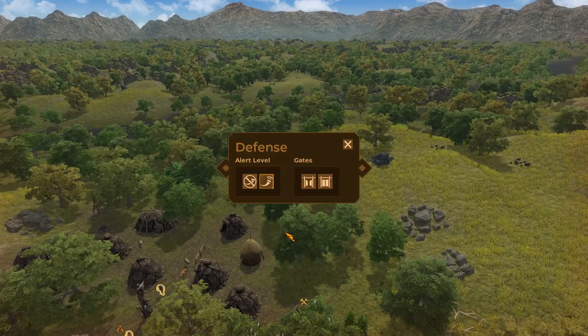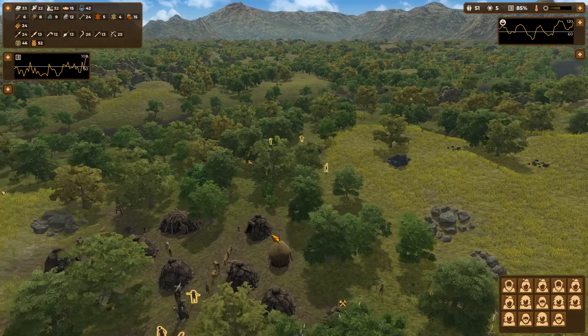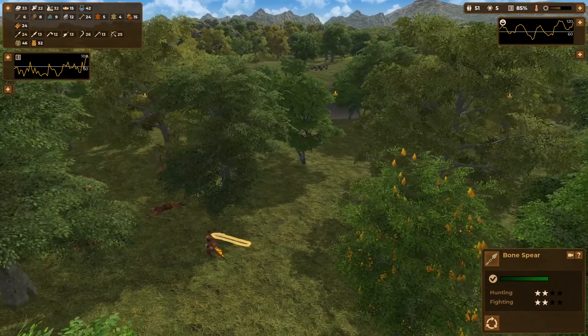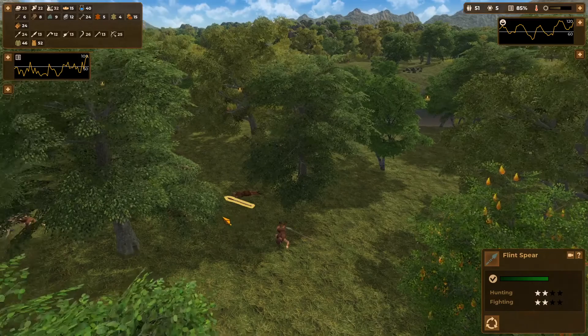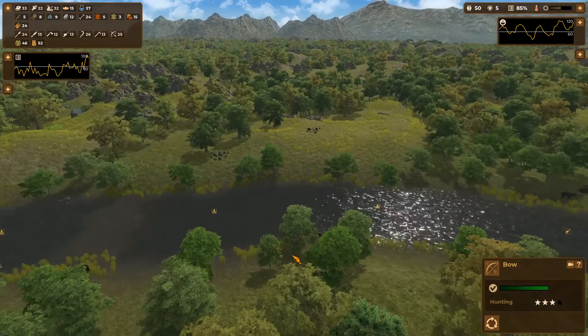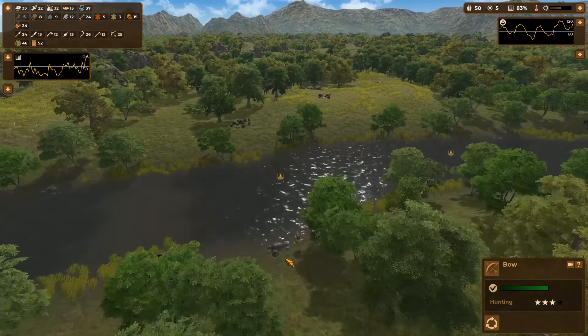We're going to deactivate and go back to normal behavior. Everybody will gradually resume their normal jobs. If we look at the raiders' bodies, they leave them behind. Their weapons we can actually pick up and use for ourselves — there's a bone spear, a flint spear, and it looks like a bow. So we will get a little bit of equipment from them. Still unfortunate to lose one of our citizens, but if we can encounter those type of odds or better going forward, we're going to be doing all right.